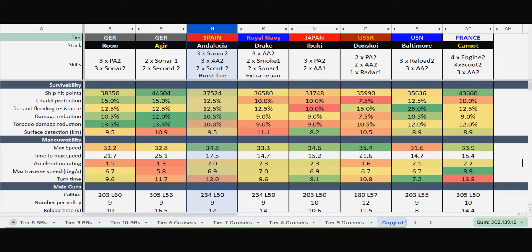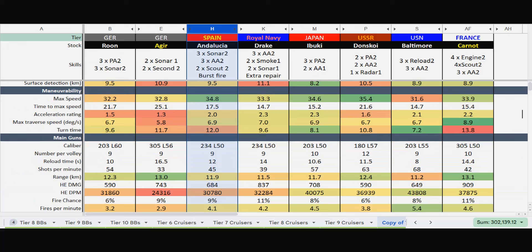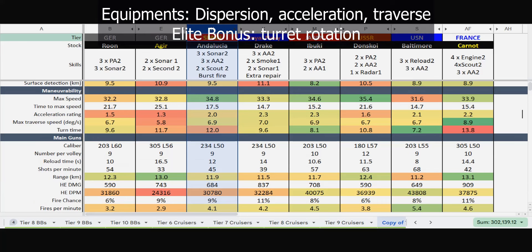Let's talk about the Andalusia's survivability — it's actually not that good. It's going to take full damage from every single thing it meets, probably closer to the Japanese. Their concealment — it's not really Japanese either. Unfortunately, it's a pretty big target. In terms of speed, that's actually pretty decent, a pretty fast heavy cruiser, on par with the Donskoi. It accelerates very nicely, but it turns like a brick, so that's something you have to improve with your equipment setup.